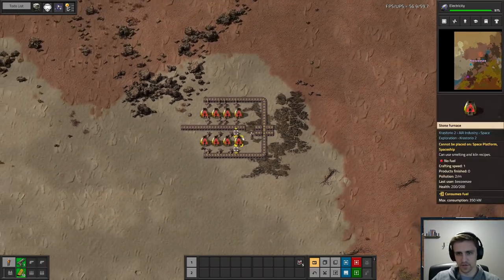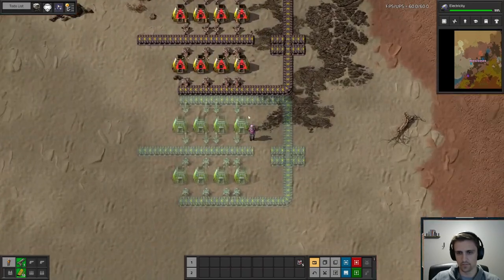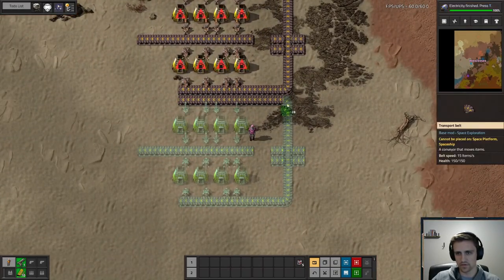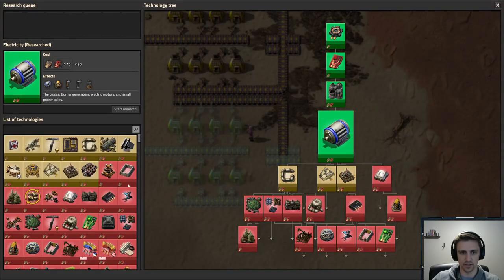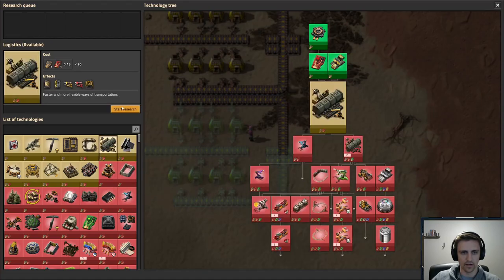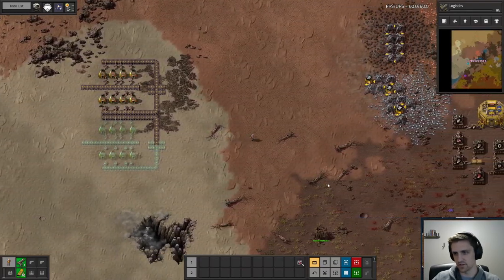This will just be a basic smelting column and then we can copy-paste this. There's electricity done — we should grab logistics next, so we can get splitters and stuff like that going.